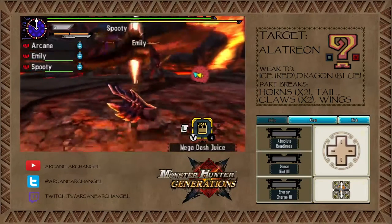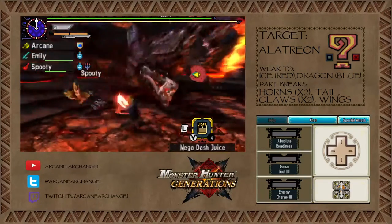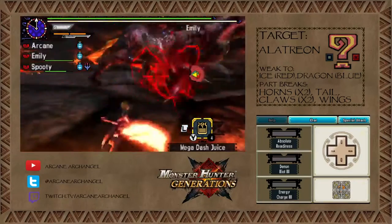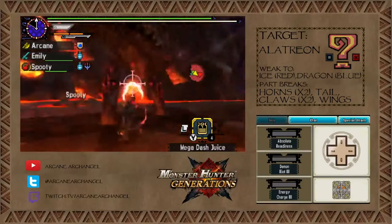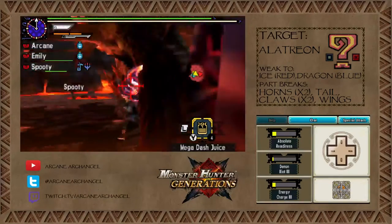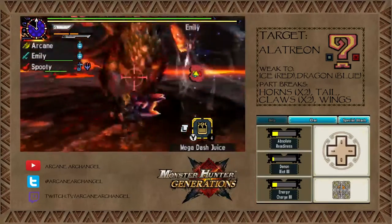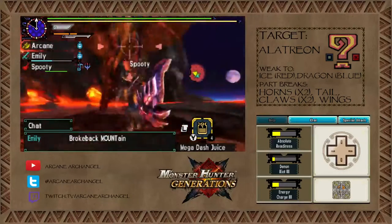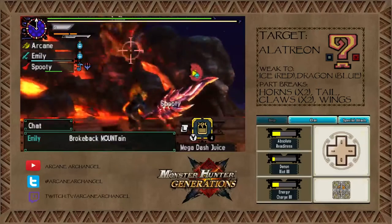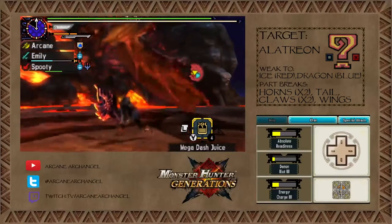I cut out all the commentary in video 61. The Alatreon is an unstable elder dragon that uses more or less every element save for water. When he's on the ground, you'll see he's red, like he is right now. He will use dragon and fire type attacks. Oh, good mount — careful, his mount is really hard. Hold on immediately. Yeah, he wiggles immediately.